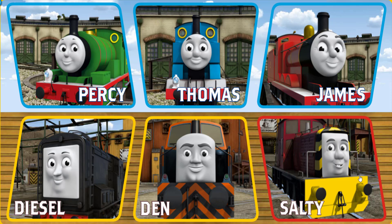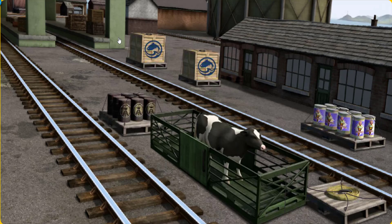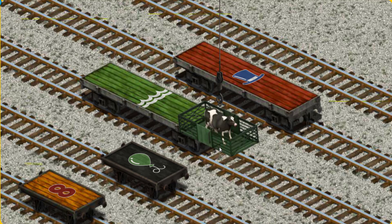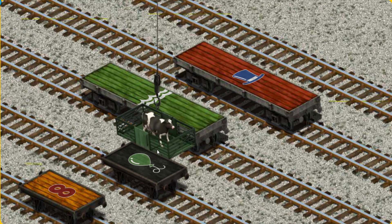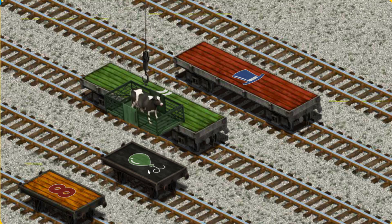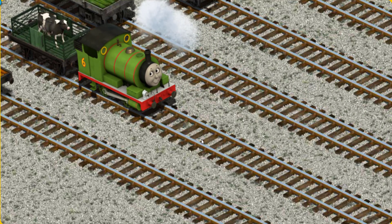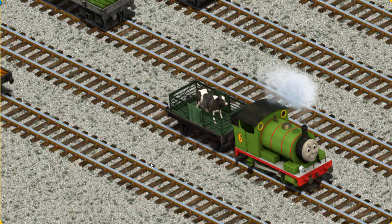It's a busy day at Brendam Docks. Thomas and his friends have many deliveries to make. Choose who will make the next delivery. Thomas. Percy. Percy must deliver the cow to Farmer McCall's farm. Show Cranky where the cow is. You found it! Let's lift and load. Now the cargo must be loaded. Show Cranky where the black flatbed with the picture of a green balloon is. There you go.